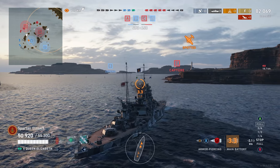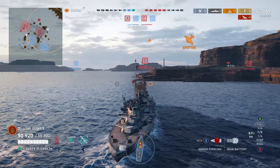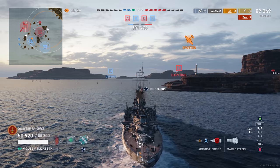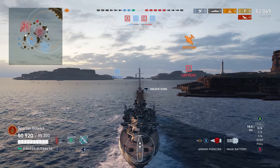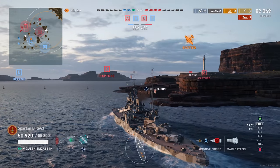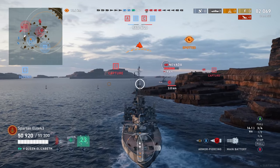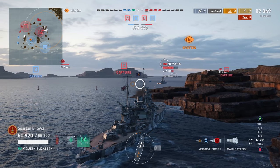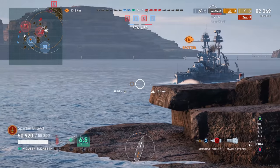I make the mistake of trying to go straight for the base. I know the Nevada, Fuso, and Arizona are out there along with a cruiser. But I make the mistake of going for the base to try to keep the lead when our team was losing — it was three versus six. I pop my spotter plane to find where the Nevada is and make the wrong choice. Nevada is spotted, I turn straight in, run aground, and bounce off the island. He shoots down our plane but the whole purpose was to spot him.